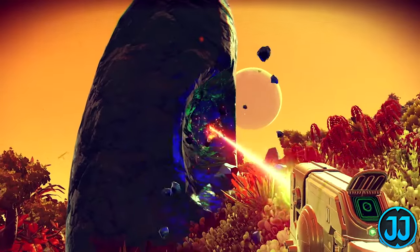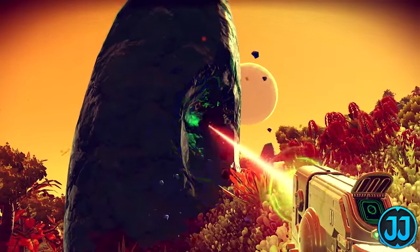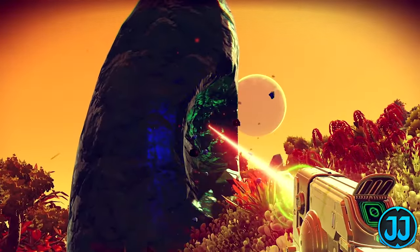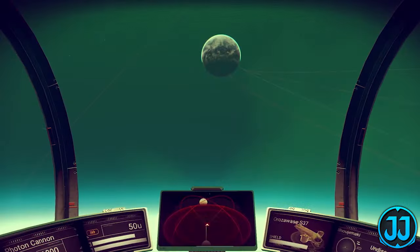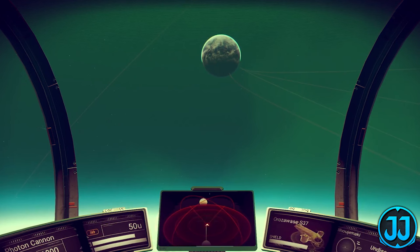Here we have more footage of the mining laser doing work on a rock — we don't get to see what mineral this is. We get another look at a really short-looking multi-tool, which is really cool. The planet in the background looks awesome: the sky is bright orange and the moon in the distance looks incredible. Then we get random space footage with a ship, and once again a different-looking ship on the panel that we've never seen before.